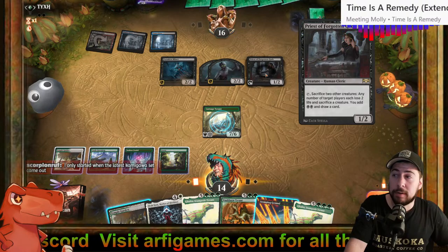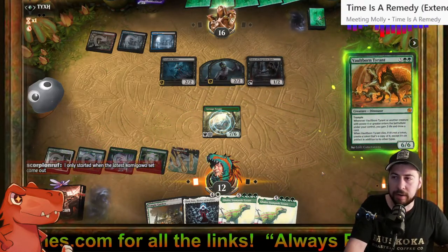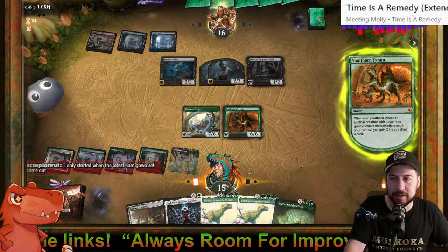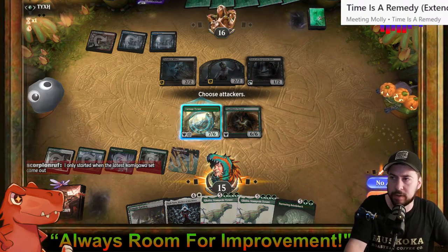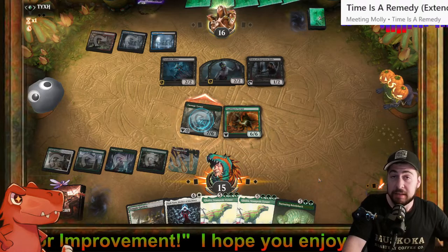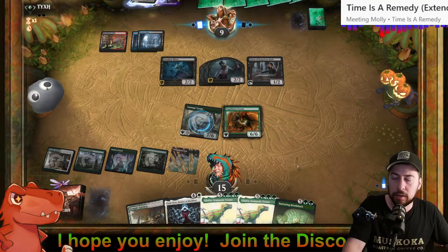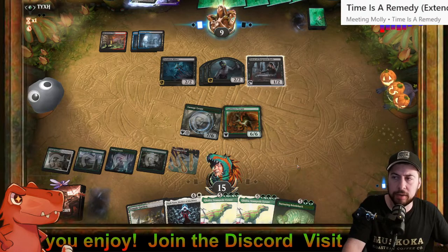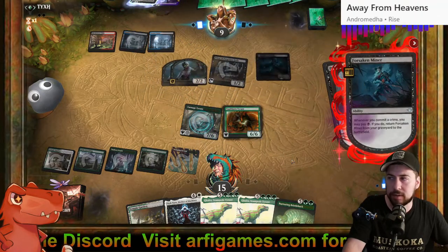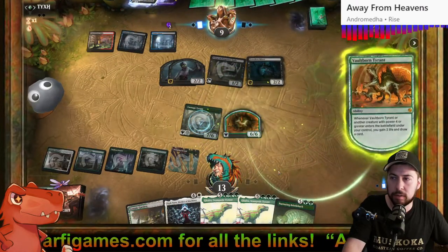Watch this — they're going to tap and make me sacrifice a creature, but I'm going to sacrifice Vaultborn Tyrant and then get a copy of Vaultborn Tyrant. Then they'll feel extra silly! Do it, do it — this is going to feel good. Then we go Galta next turn and double up on all the triggers with Elish Norn. Most of their creatures can't block — zombie tokens and Forsaken Miner. This is looking good! They used Priest of Forgotten Gods — oh, that doesn't feel too bad.